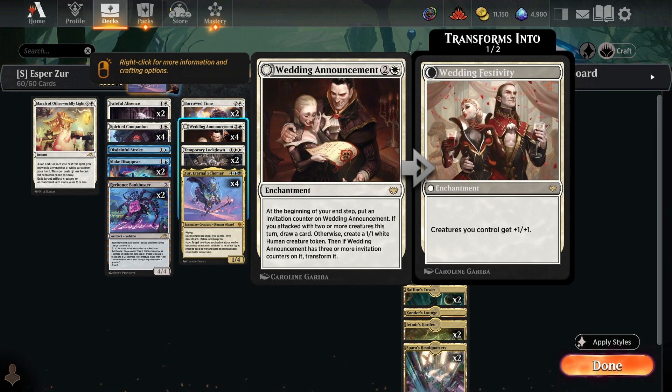Wedding Announcements is our alternative win con, where we can generate a bunch of tokens and grind on the opponent that way. Once it flips, it gives all of our creatures, including our animated enchantments, plus one plus one — and it can even pump itself if you animate it with Zur.